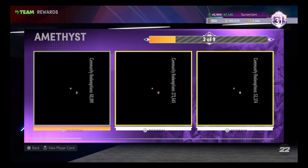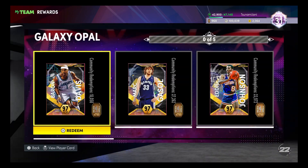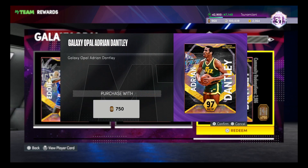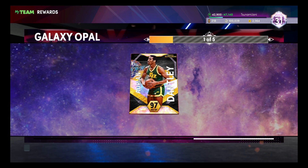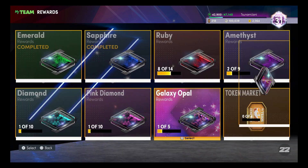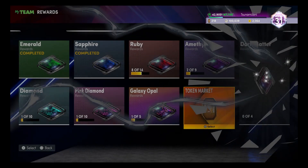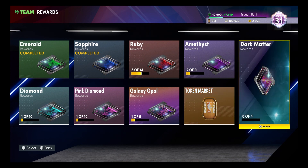What you're gonna want to do is go to your Galaxy Opals and unlock one player. I chose Adrian Dantley because he had the easiest challenges to get completed for that XP. Once you unlock that player, you will see it pop up on your right-hand side — and there is the Dark Matter Market.